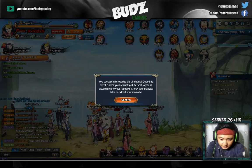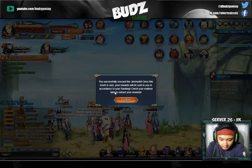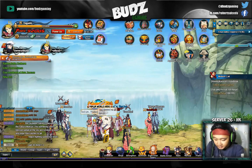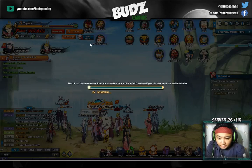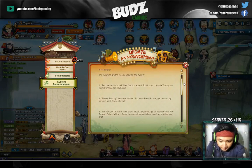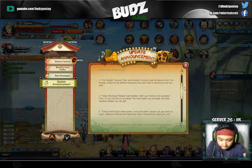You successfully rescued the Jinchuriki! Once this event is over, your reward will be sent according to your ranking. I think we pretty much finished that up. Thanks, Mr. Abyss. So that's it — Rescue the Jinchuriki and the events.